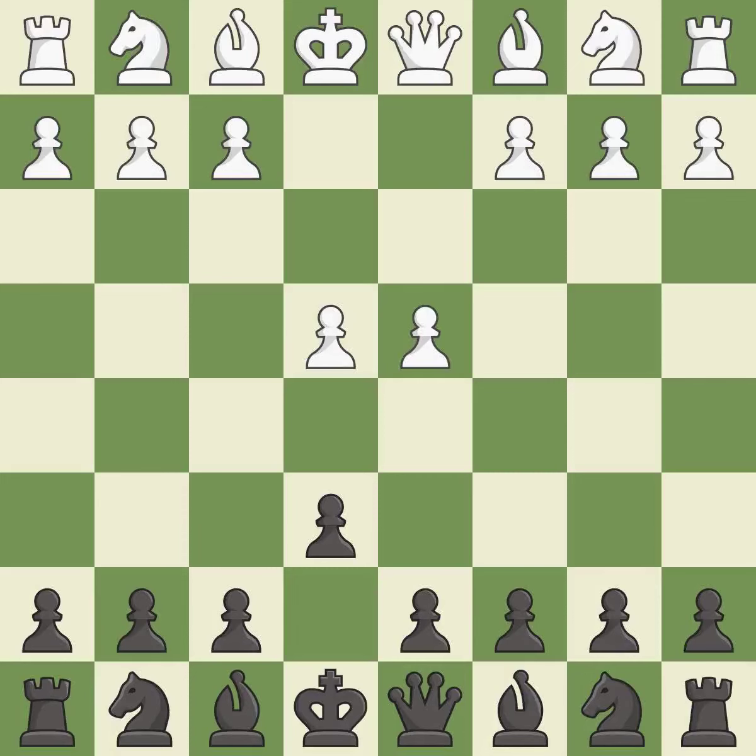d4 grabs full control of the center and opens up the dark-squared bishop. d5 is a counter-attack in the center that threatens the e4 pawn. Nd2 develops the knight and defends the e4 pawn. dxe4 opens up the center, captures the e4 pawn and allows the queen to attack the d4 pawn.